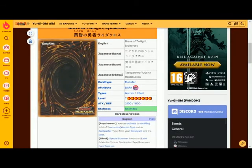For Twilight Lidercross is a dark attribute warrior type level seven with 2100 attack and 1500 defense. The requirement lets you shuffle up to two warrior type and/or spellcaster type monsters from your graveyard into the deck.